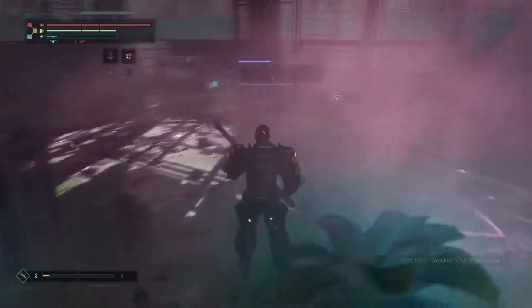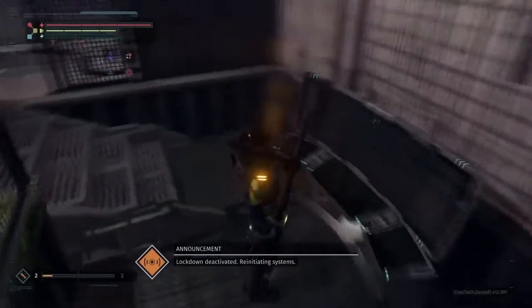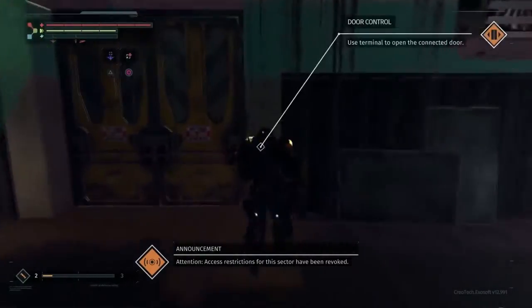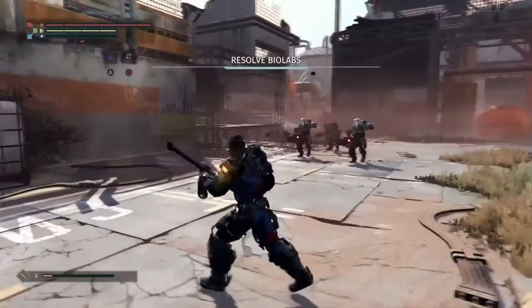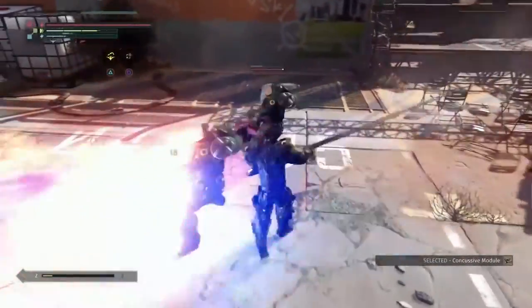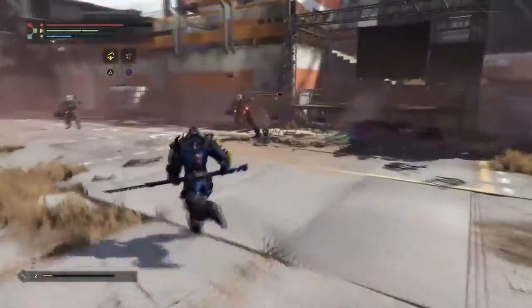We found the main console and deactivated the lockdown. Access restrictions for this sector have been revoked. Now we go back outside to swing around and see what else Chavez has to tell us. But we have some new friends out here — this must be the hazard response squad mentioned in that earlier announcement. They appear to consider us contaminated and in need of cleansing by fire.